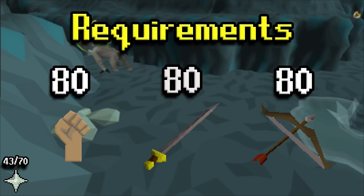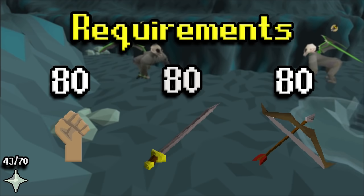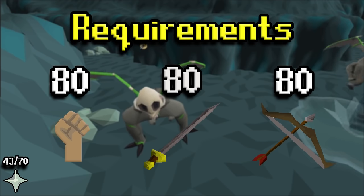Just as long as you can kill them at a base rate, you'll be good. As far as prayer, if you don't have 43 prayer, I don't know what you're doing. And 70 prayer for Piety would be ideal — if you have Monkey Madness 2 done and you don't have Piety, it's probably about time to do that. So I'd recommend 70 prayer. And if you have Rigour, that's going to help a lot, but that's a late-game upgrade — not by any means necessary, just useful.